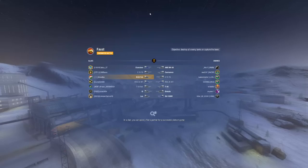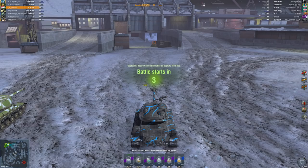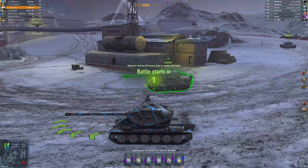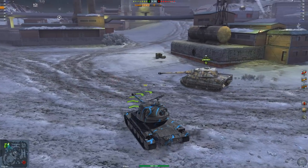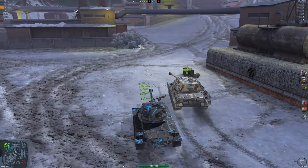Obviously it's great hull down — the turret is actually incredibly thick — but that doesn't negate the fact that if you're not hull down, if you're pushing in a scenario where the armor is very weak, like last game, if that Chimera and that T-44 had turned around and actually shot me, I would have easily been taken out.